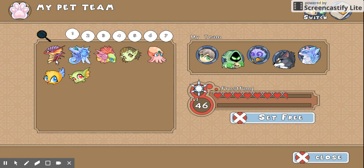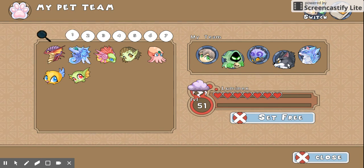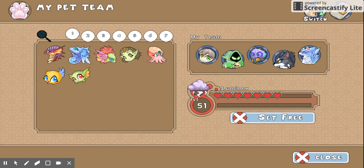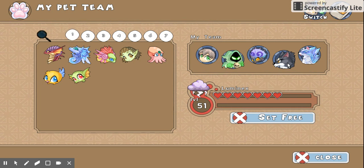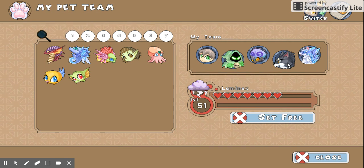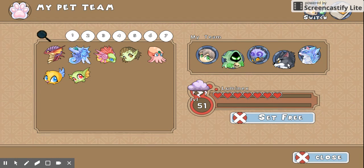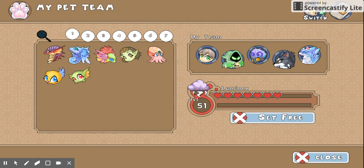Number 2 on the list — definitely the hardest one to choose from — and number 2 is going to be Luminex. Super awesome, he's insanely boss. He looks ferocious; they're going to get scared of this guy. Luminex evolved from that little tiny wolf — I don't remember what his name was. Anyway, Luminex is totally beast. He's number 2.